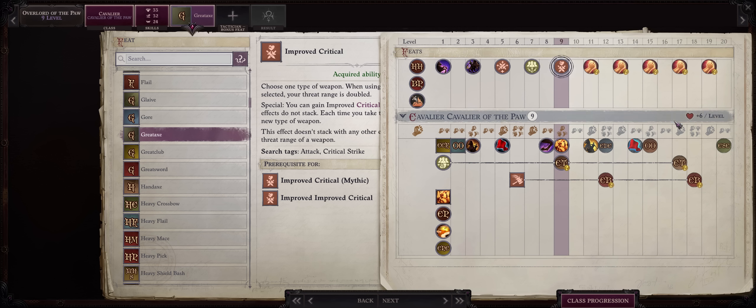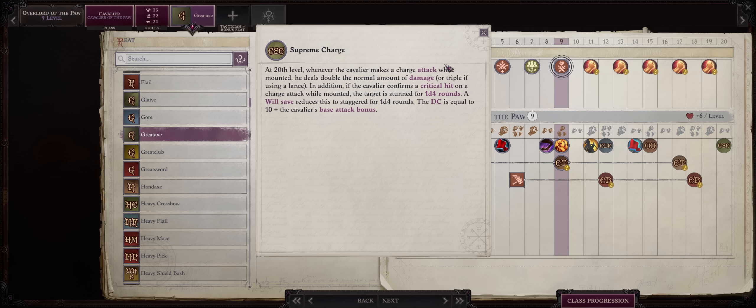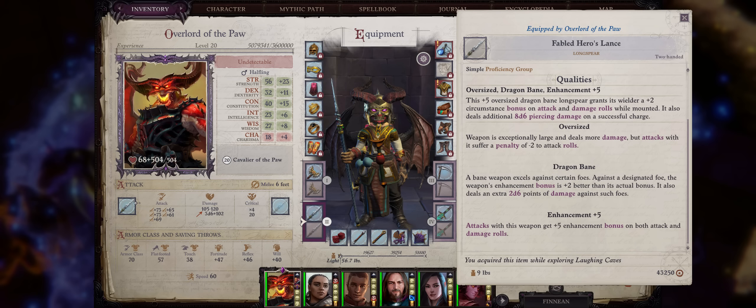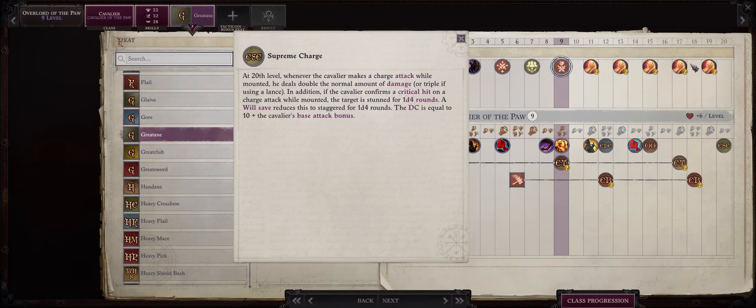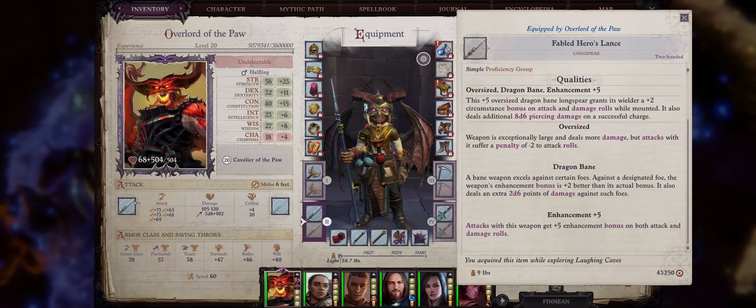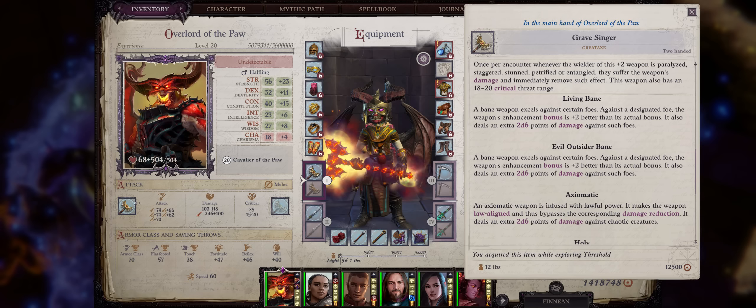Now you might ask why not go with lances, as cavaliers do have a special ability that enhances lances, and the Fabled Hero's Lance enhances charge even further. Well, supreme charge only comes at level 20, and the Fabled Hero's Lance is only available at the end of chapter 5 — that takes forever to get. Would you rather wait until the very end game with a weapon type that's garbage overall, or have something super powerful as early as level 9? The choice is quite simple.